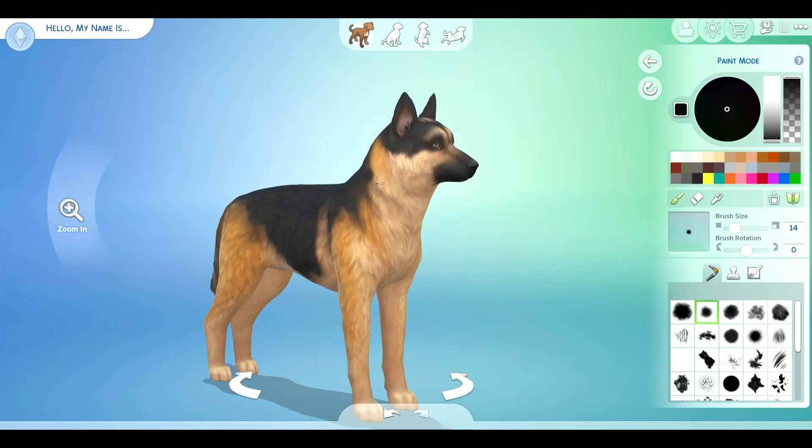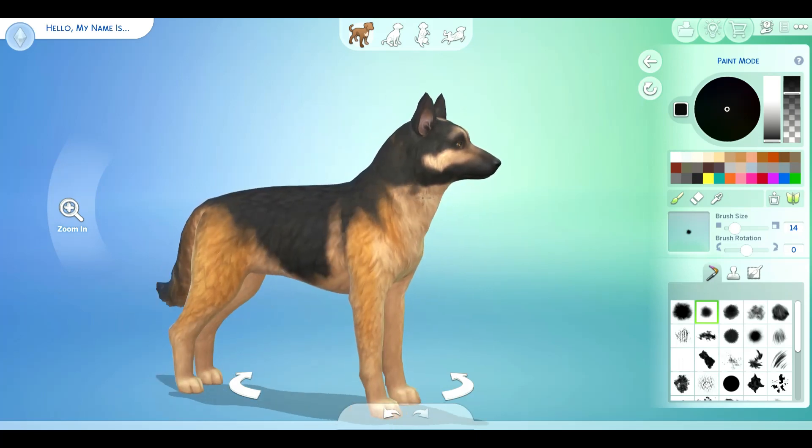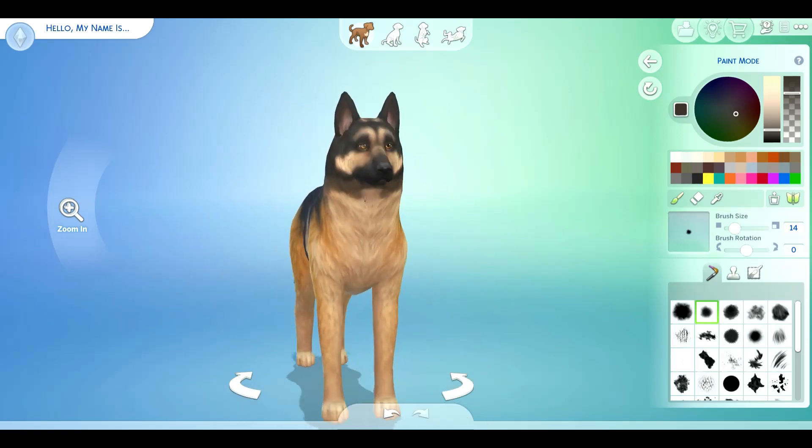With the new show coming out and everything, I decided to get into playing one of the games. I started playing Fallout 4 because there was a deal on Steam a couple weeks ago for like $4 for the game. So I've been playing that and I want to make some of those characters in The Sims 4.